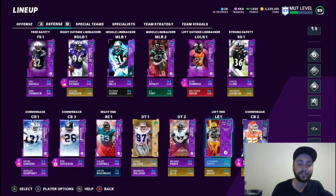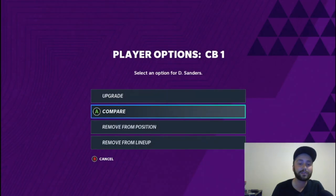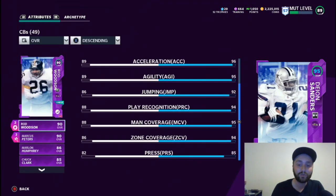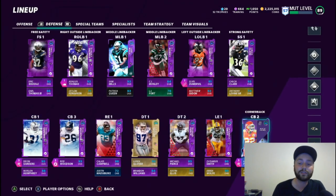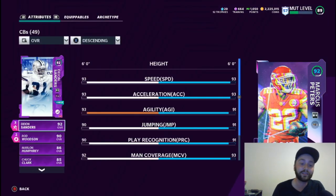You can get him for any team count — you already know. Robert is 93. We also added Deion Sanders at 95 speed, 96 acceleration, 95 agility — really solid card. He mans up that zone right there.